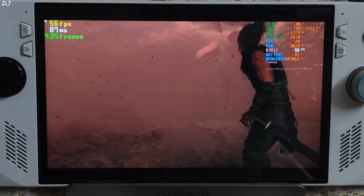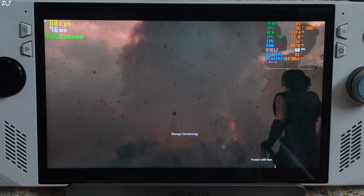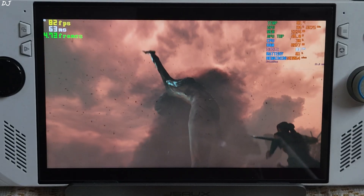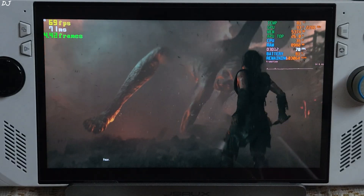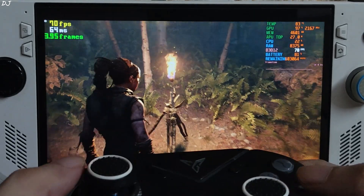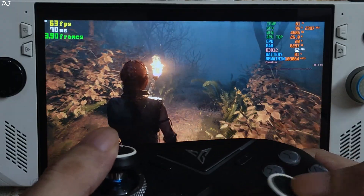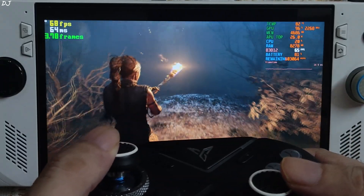Now I'll show you some combat. At 70 FPS you can see a ghost image around Senua — that's an in-game effect, not related to FSR Frame Generation. So everything is working properly.